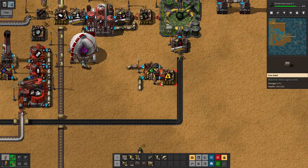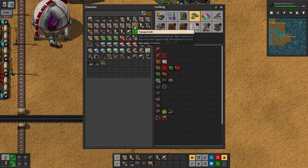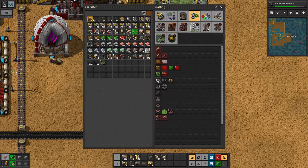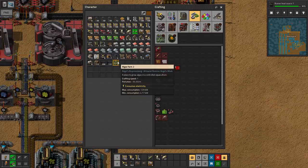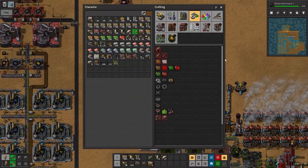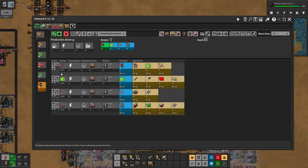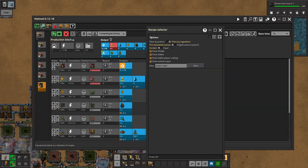And then we should be good. We need to actually go get the engines, because we have a bunch in our production. Only got like 100, 150 — that's not a lot, but it's enough. While we're running, I wanted to try and figure this out, because this is not working correctly still.